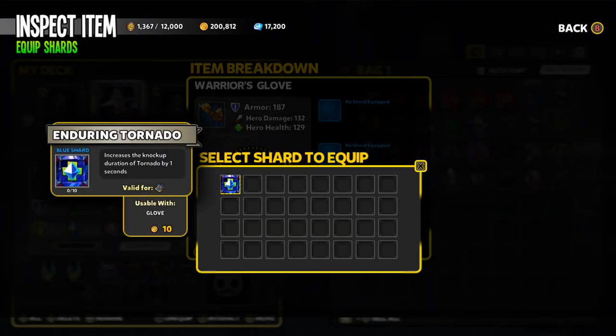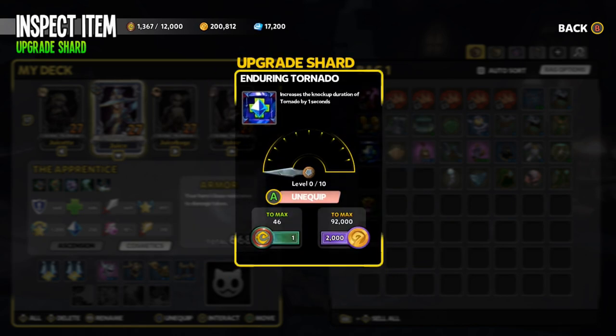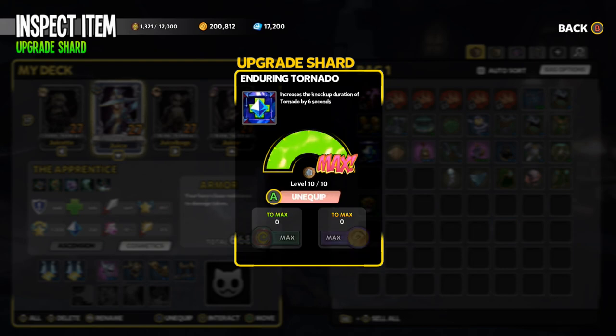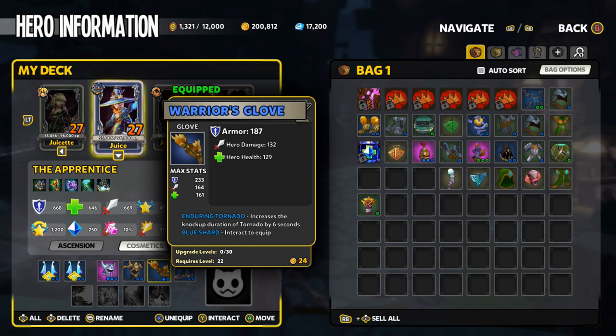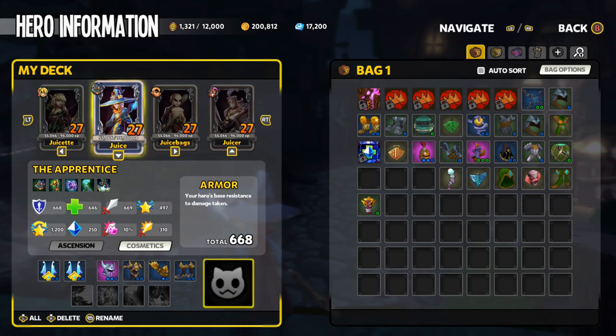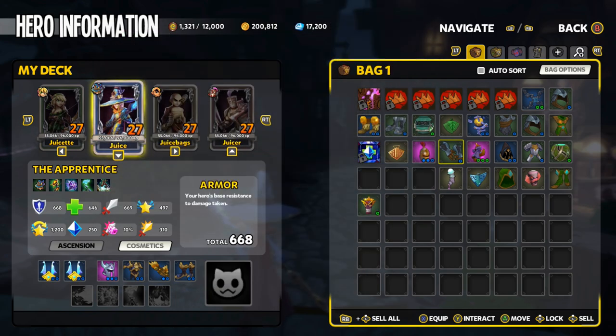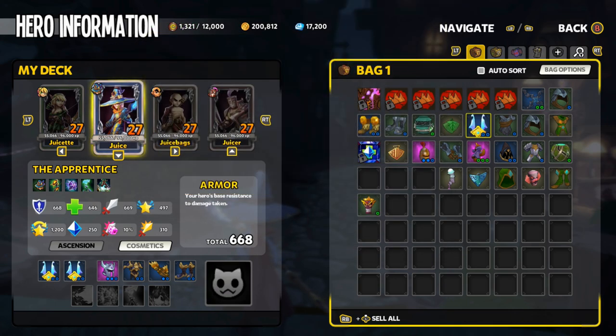Let's get a little Enduring Tornado going there. Now I think since I'm going to be using this hero throughout, I'm going to go ahead and upgrade this one as well. Let's upgrade that bad boy - increases the knockup duration by six seconds. That's a little OP, I can't pass that one up. And I didn't even look at the staff - there's a new staff in there, 243. It's actually slightly better than the one I have but I do like the shot type better.